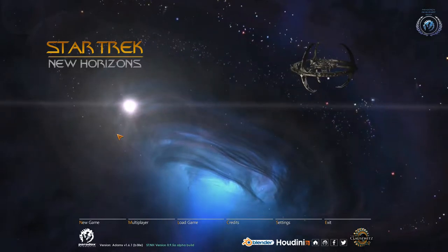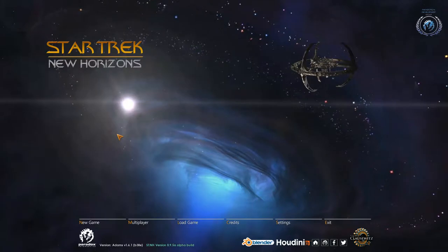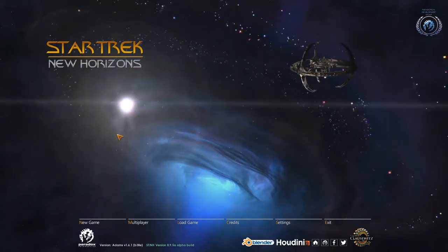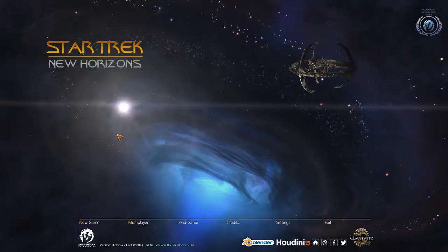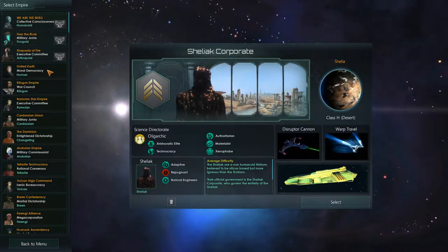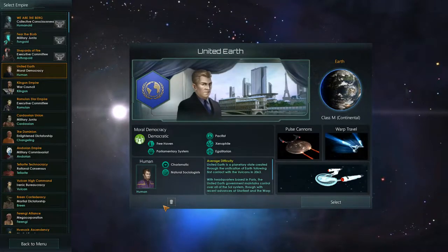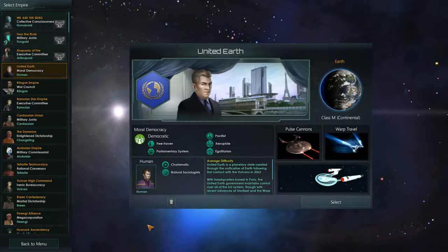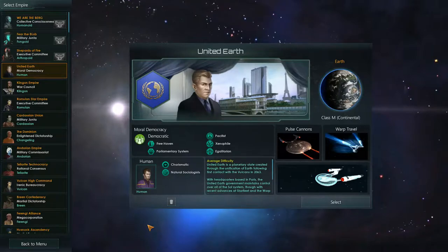So I chose to go New Horizons, even though it's not quite done yet. I'd very much rather have been playing as the Borg, but the Borg are not a playable faction yet. Since everything's a lot faster in New Horizons, I thought I'd show you this mod — it's a lot faster than normal Stellaris, and it actually follows a story arc, so it's a different kind of playing.